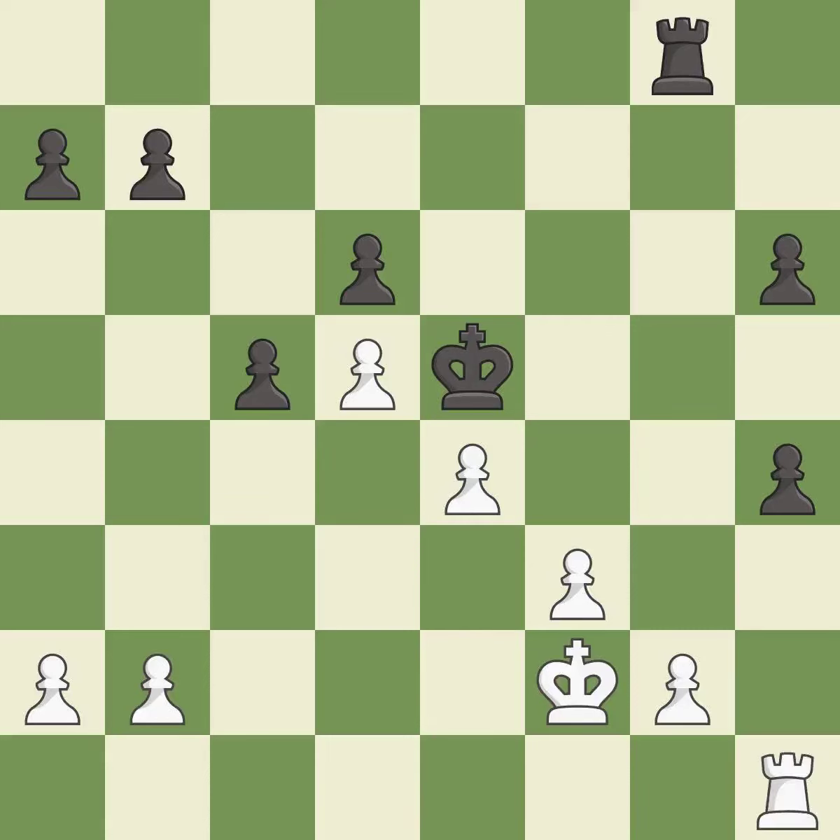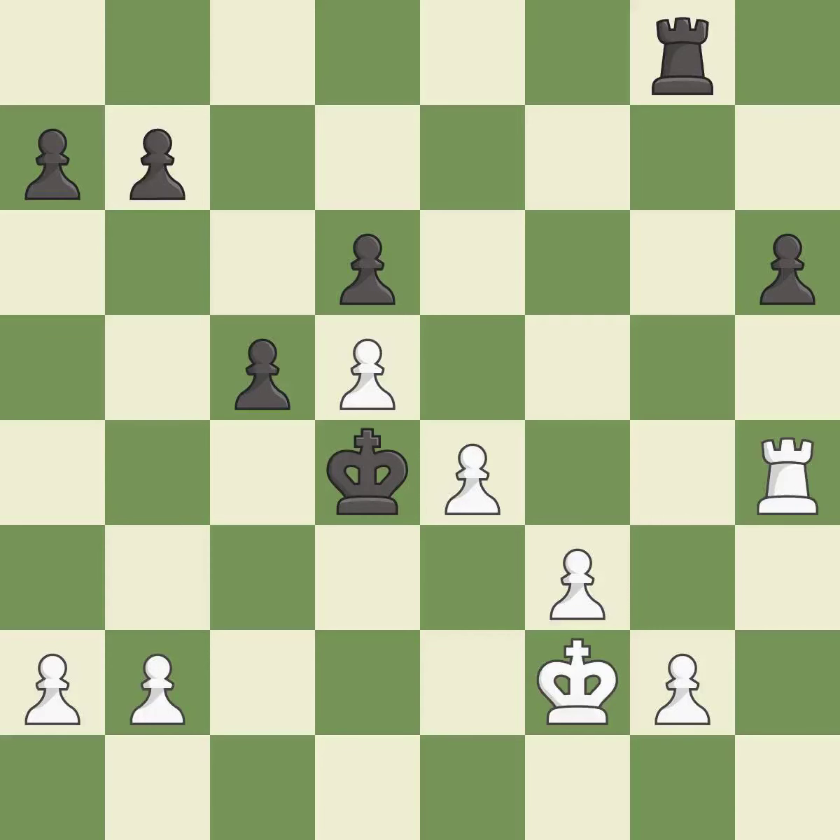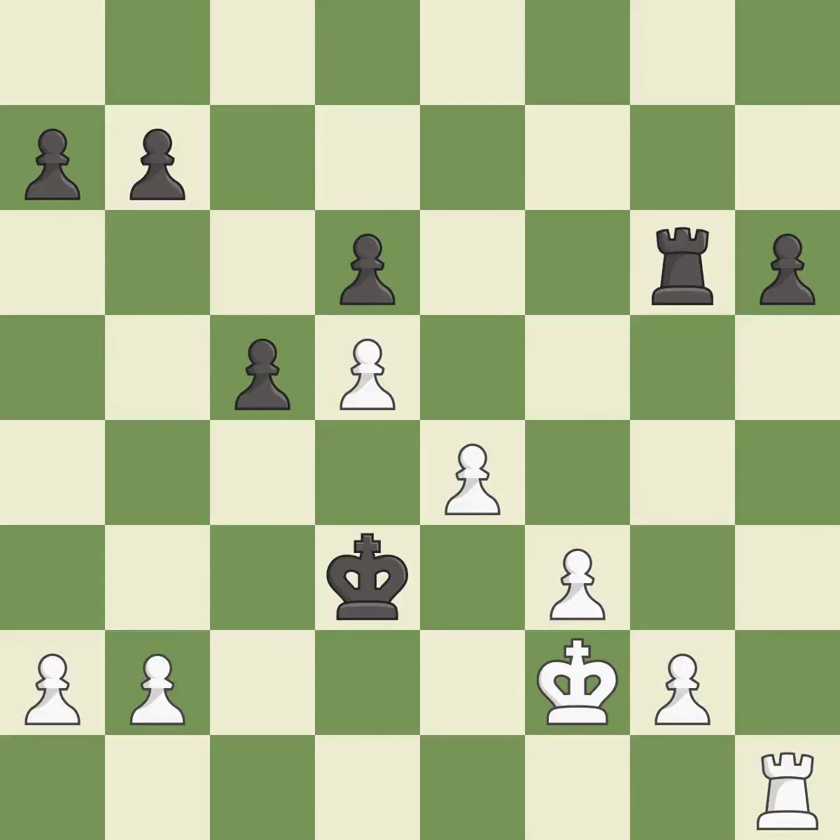This activates a rook by developing it off of its starting square — it is best. This is the strongest option. It is best. That pawn was free for the taking. It is best. This defends a pawn that was under attack and had no defenders. It is best. That's a sensible reply. It is excellent. Very precise. It is best. This is a fair move — it is good. This is not the right idea — it is an inaccuracy. Right on target. It is best.